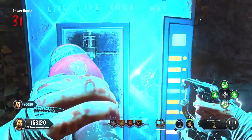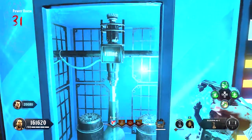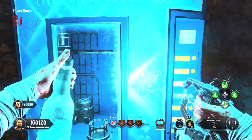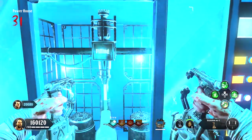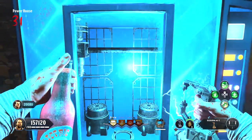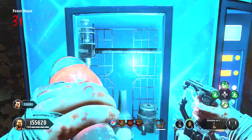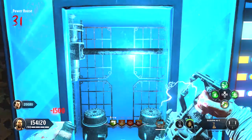I did it on Blood of the Dead and loaded up the Secret Sauce perk into the brew machine, which is the machine closest to the spawn. This makes the cost of the perk only 1,500 points. As you can see here, I can buy it over and over again and it just gives me a different perk every time. Sometimes you get duplicate perks, so this could take a little bit of time to get all of them.